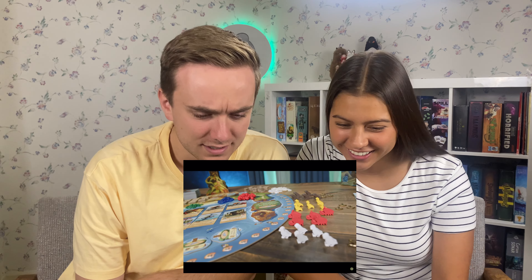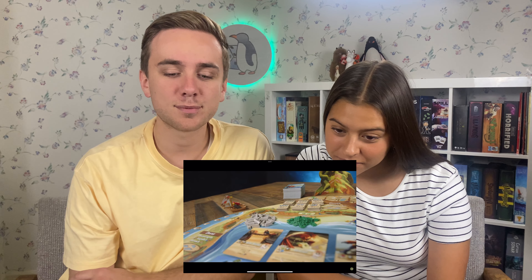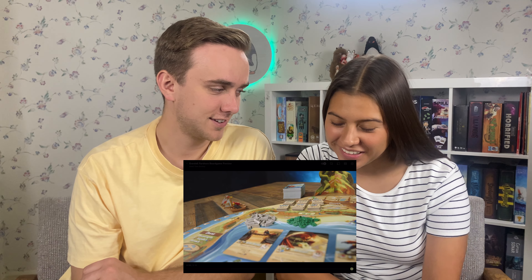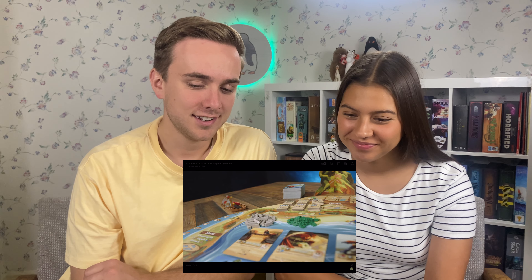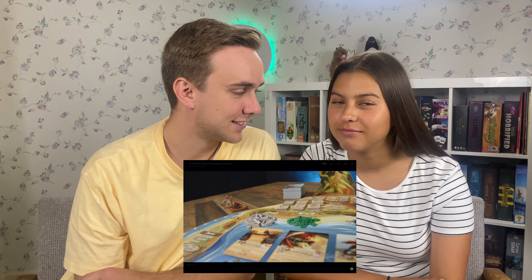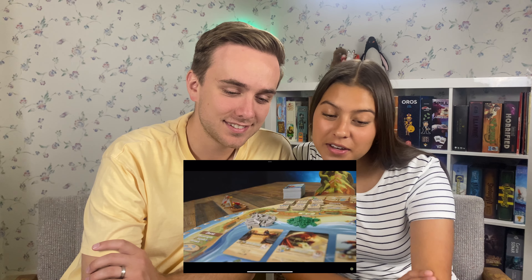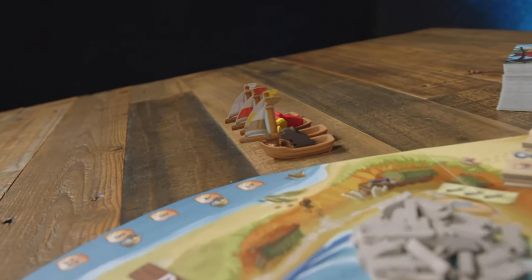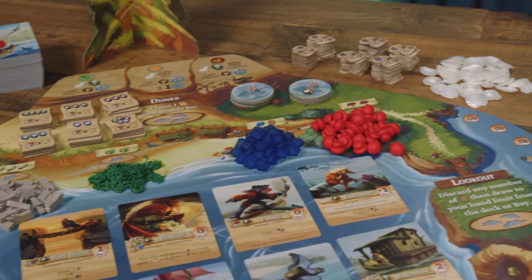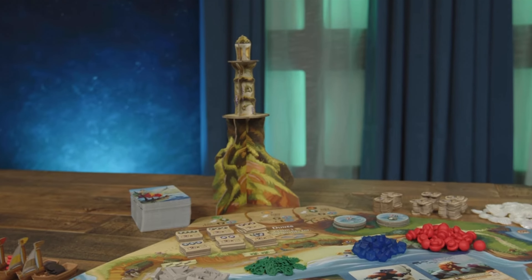Farshore is the next development of this classic worker placement tableau builder that adds new flavor. If I'm just looking at the board real quick, it looks just like Everdell — same layout, there's even a lighthouse up in the corner. In Farshore, you'll go through Everdell's traditional four seasons of play, placing cute critter workers to collect oceanic resources like seaweed and driftwood, which are used to play cards to build out your tableau, known as your city.